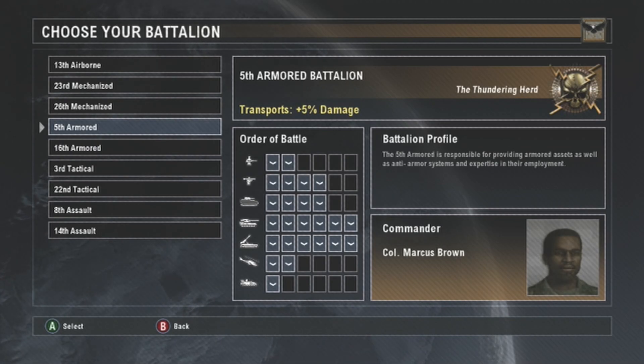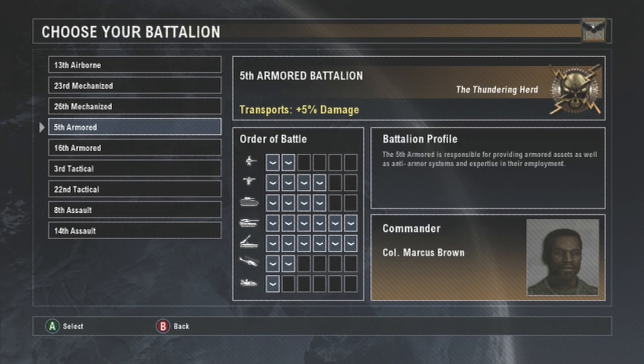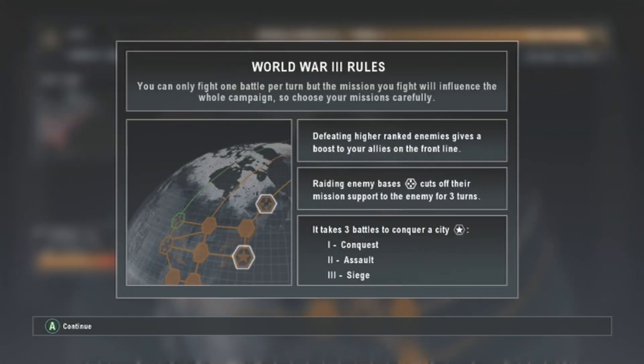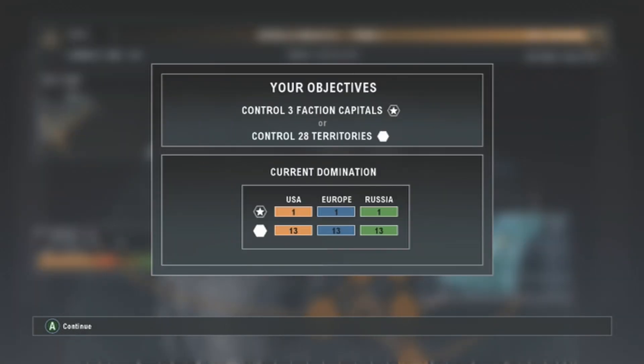The 5th Armored is responsible for providing armored assets as well as anti-armor systems and expertise in their employment. We're going to be with Colonel Marcus Brown. We need to take a certain number of territories to win — specifically three faction capitals and control 28 territories total.